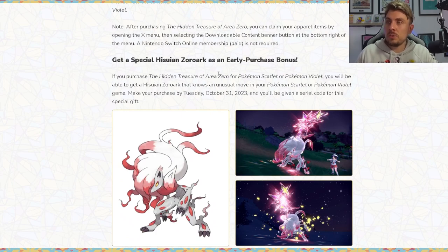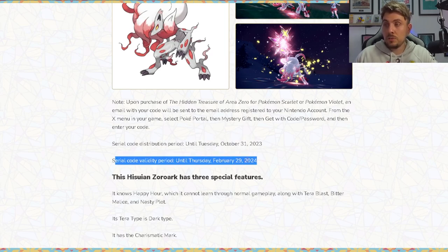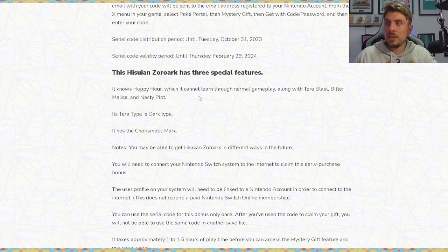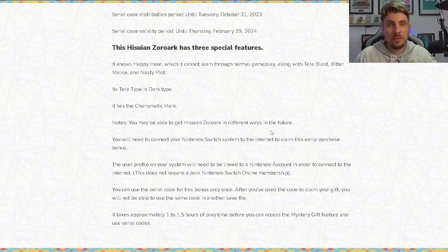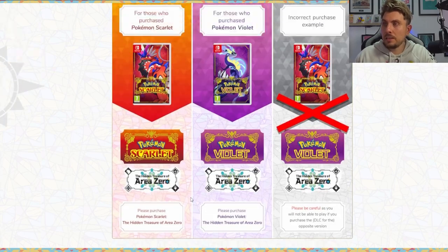As an early purchase bonus, if you buy the Hidden Treasures of Area Zero for Pokemon Scarlet or Violet, you'll receive a special Hisuian Zoroark that knows an unusual move. Make your purchase by Tuesday the 31st of October and you'll be given a serial code — the code is valid until February the 29th, 2024. Hisuian Zoroark knows Happy Hour, which cannot be learned through normal gameplay, along with Tera Blast, Bitter Malice, and Nasty Plot. It also has the Charismatic Mark.